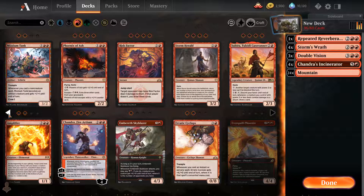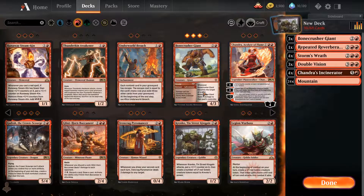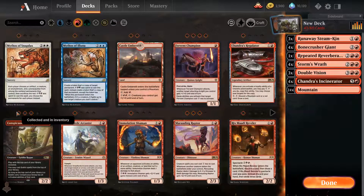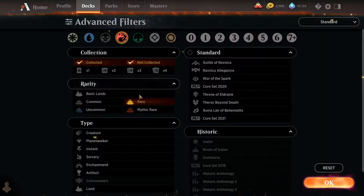For creature removal we have Bone Crusher Giant. We need to stall, and playing mono color we might as well play this guy — he's kind of ramp too. Let's see what we have in the mythic rare category.